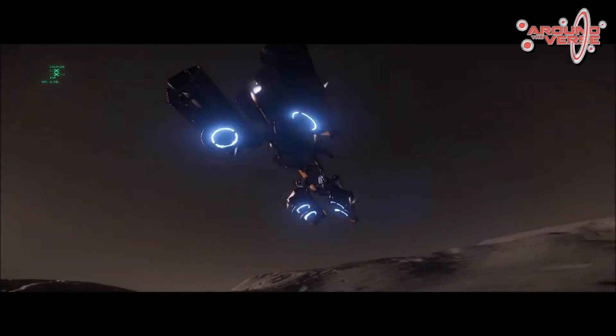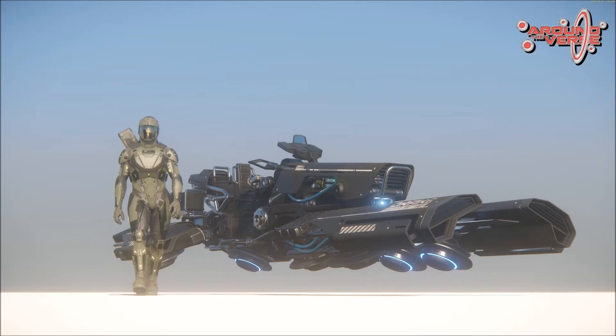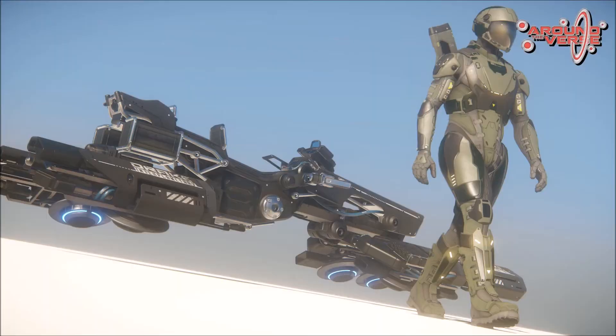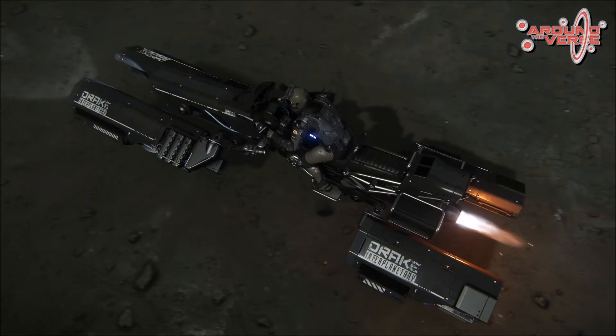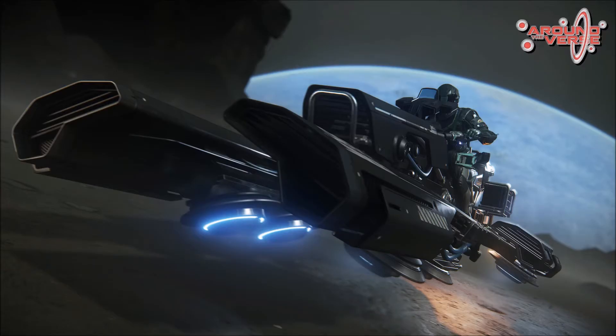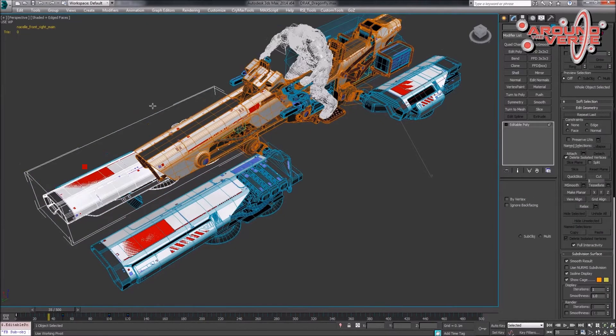For the planetside vehicle shown in the demos, Chris was really pushing for a personal vehicle — basically a space motorcycle, like a space hog. With that in mind, the Dragonfly is kind of the perfect candidate. Its styling is a little lowbrow, quite mechanical — especially coming off working on the Caterpillar. The design team's brief was: something small, something that can hover above land, and something that can also fly in space so you can just boot it out of the back of your Freelancer.